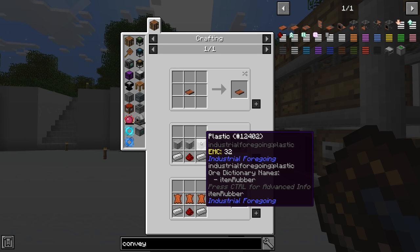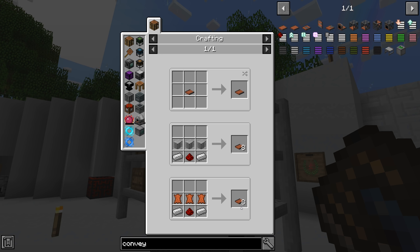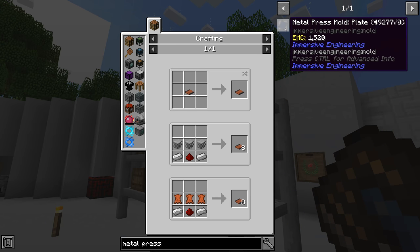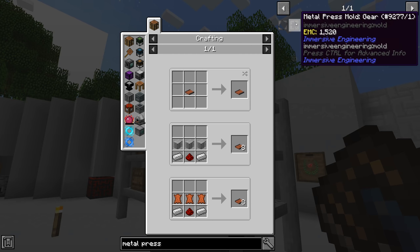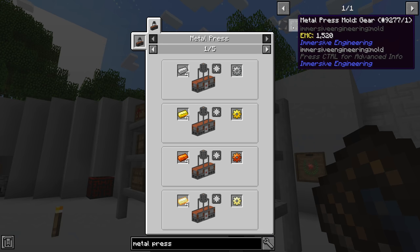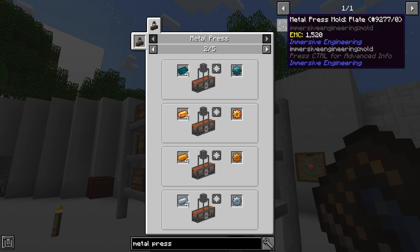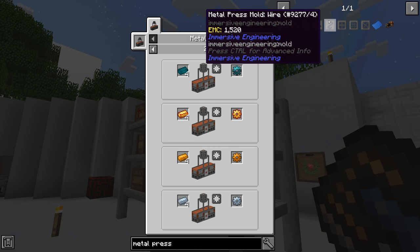I think we'll do the leather method since we have some leather remaining, though I've been using a lot of it to turn into books. You get eight conveyor belts per craft. Since I'd like to make a few metal presses, I want one for plates and one for wires. Looking at the metal press molds — plates, wires, gears, rods — we already have a way to make gears via Thermal Expansion, so maybe only the rod and wire molds are worth setting up.